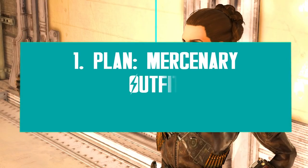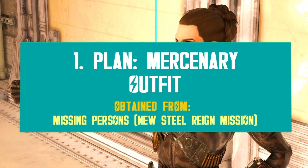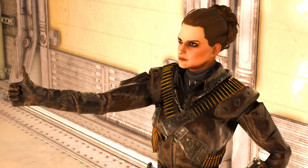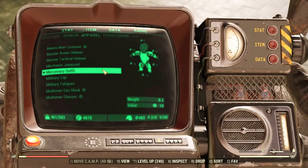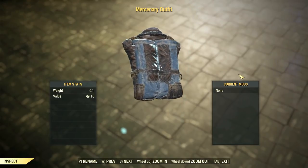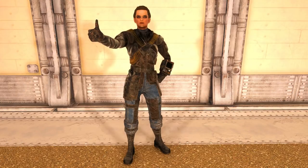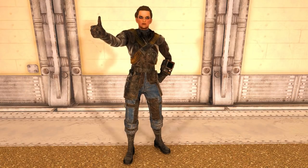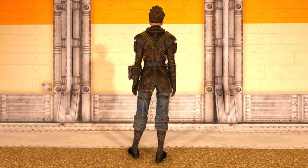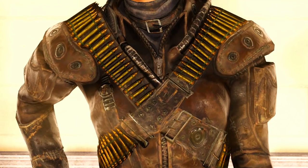The Still Reign DLC is bringing new missions with some exciting new rewards attached to them. One of the very first unique rewards you can get is the Mercenary outfit from the Missing Person's mission. Once you complete this quest, you will get this outfit and the respective plan to craft as many as you want, but sadly this item is not tradable, which means you cannot trade or sell it to other players the legit way.